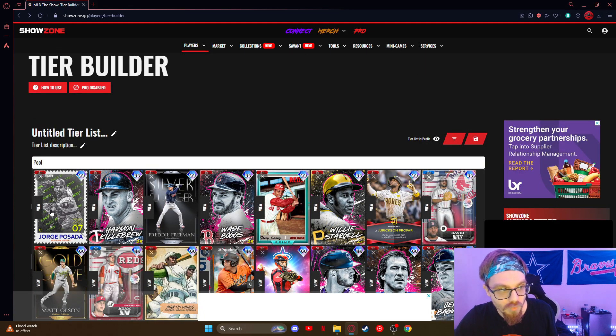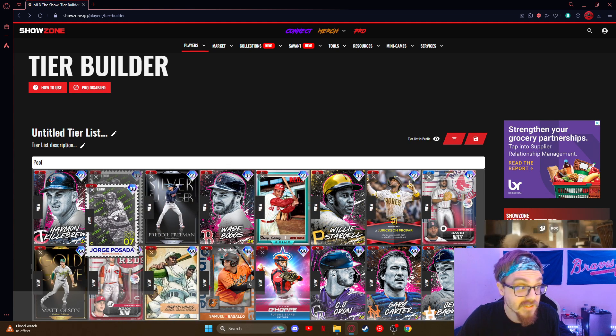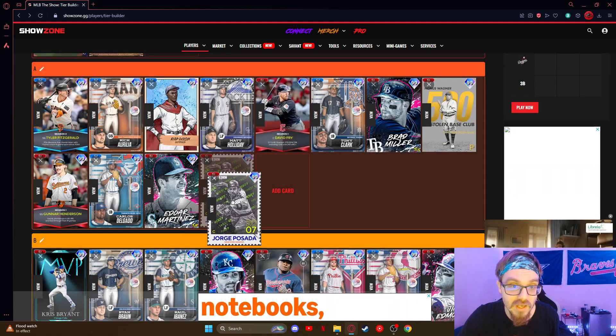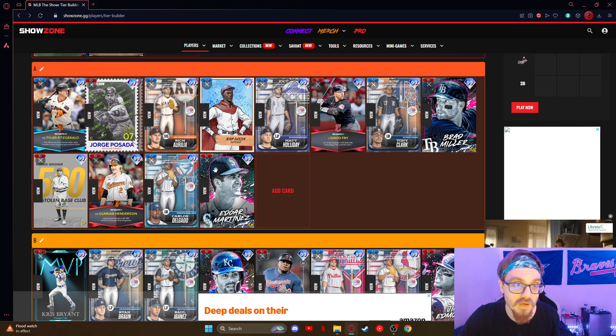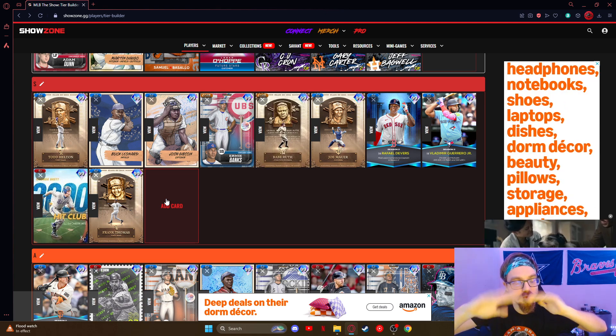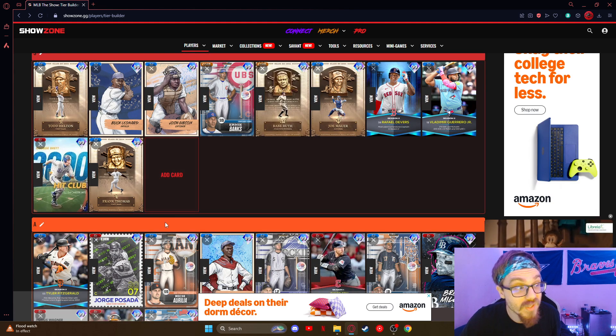Posada — I want to put him S-tier, but I feel like right now he's definitely upper A. He's kind of right in between S and A — I'll just put him A because there are so many good options right now. Do you really need him? Maybe if you want a switch hitter in there, but that's about it.